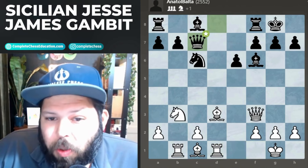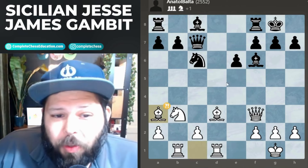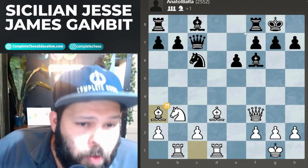The reason queen c7 is not good is because it sets up a very nice discovery idea. We look at bishop to b3, just like in the Evans Gambit — this bishop does a great job on the long diagonal.